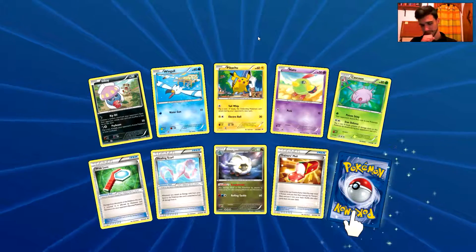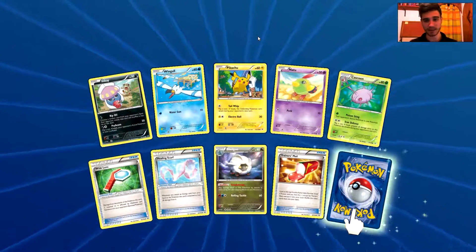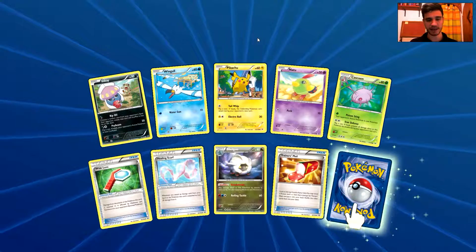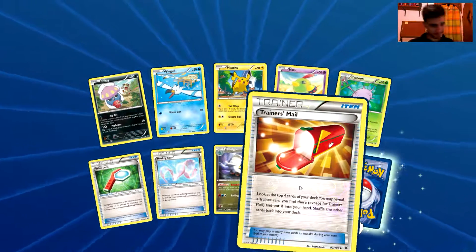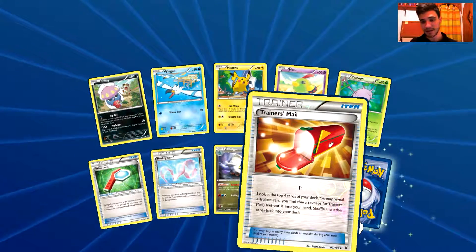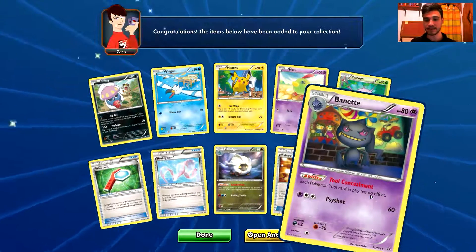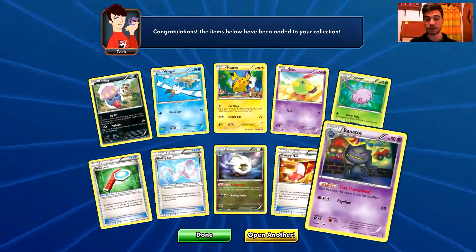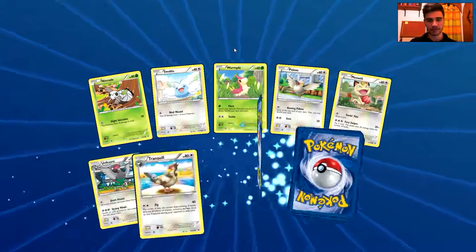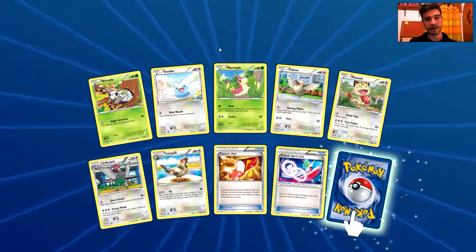We have an Imki, a Wingull, a Pikachu, a Natu, a Cascoon, a White Lens, a Healing Scarf, a Cell Gun, Trainer's Mail, a Reverse Holo Uncommon card — a very nice playable card — and the actual rare is a Baniti again. The Non-Holo, Non-Energized Baniti that we pulled in the previous episode last pack. I don't like this card so much, and especially if I pull a lot of those, I'm not going to like the whole series, but I think our luck will change very soon.